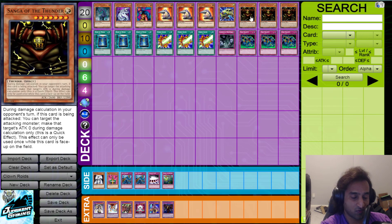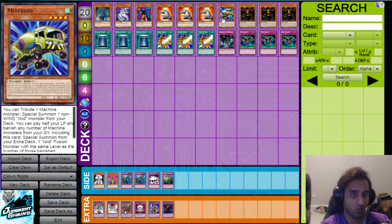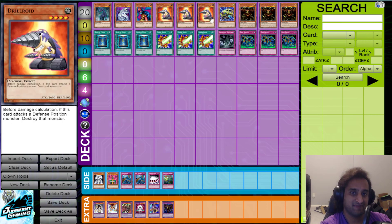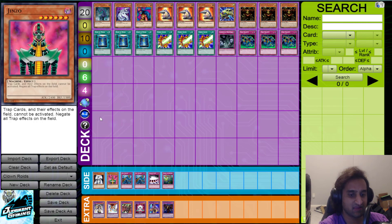Obviously, the deck is called Drillroid Control, so you have three copies of Drillroid. With three copies of Drillroid, you should probably have a card that searches Drillroid, which is why we have one Mixerroid. Notice we only have these four as our roids, plus one additional machine for slightly more aggressive capability — that's Cyber Dragon — giving you a total of five machines. You do side deck Jinzo, which could give you six, so maybe Mixerroid comes up after you side Jinzo in, but it's not something I'd count on.